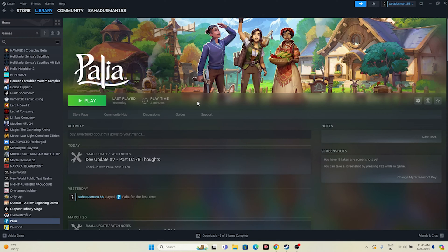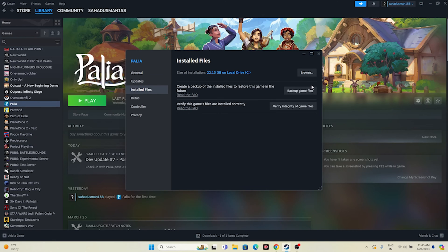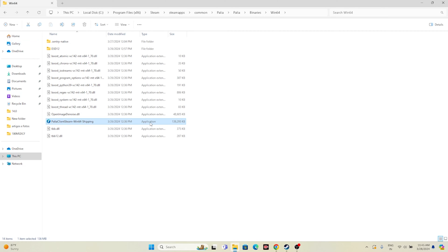Next, try launching the game from the installation folder rather than from Steam, as launching from Steam can cause issues in some cases. Right-click the game shortcut, go to Properties, then Installed Files and click Browse. That will take you to the folder at: This PC > Local Disk C > Program Files x86 > Steam > Steam Apps > Common > Palia. From here, launch the game directly. In most cases, launching from the installation folder fixes crashing and similar issues.